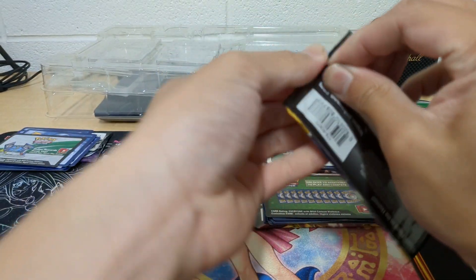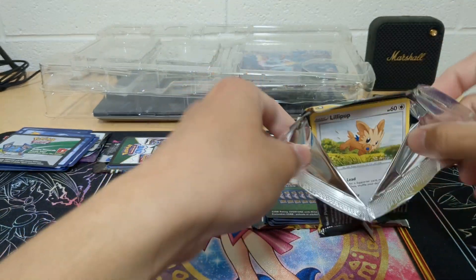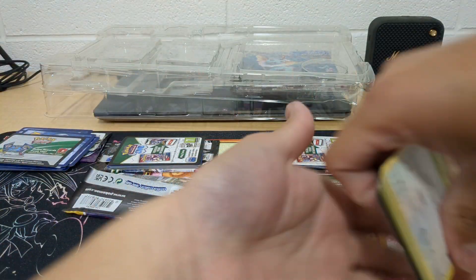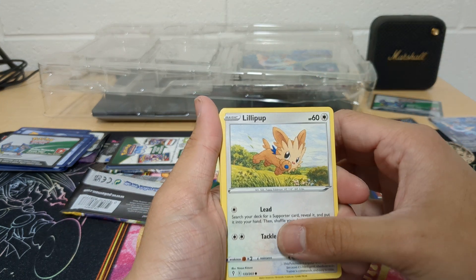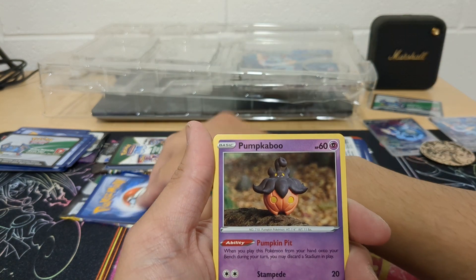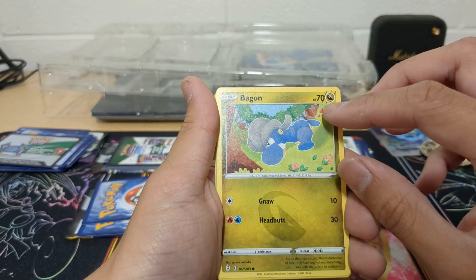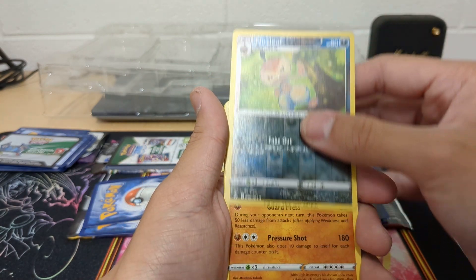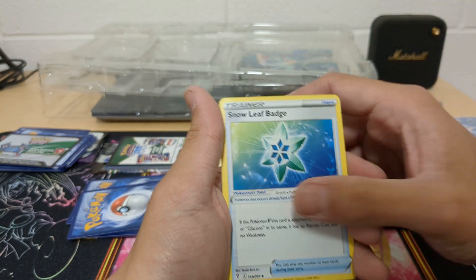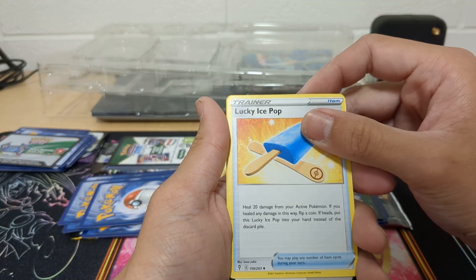Let's see what happens. Alright, that's a nice one. A Lilipup. This Emolga's nice too. Tentacool. This realistic style isn't my taste. Bagon — that's cool. Nuzleaf. Gigalith. Energy. Snorlax batch — that one's cool. Braviary. Lucky Ice Pop — that's cool.